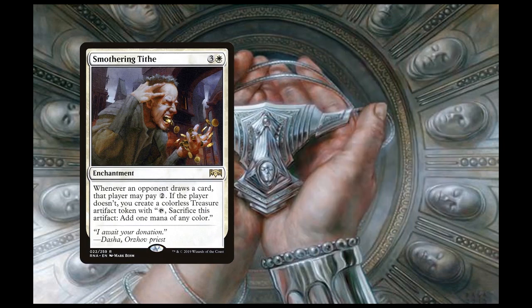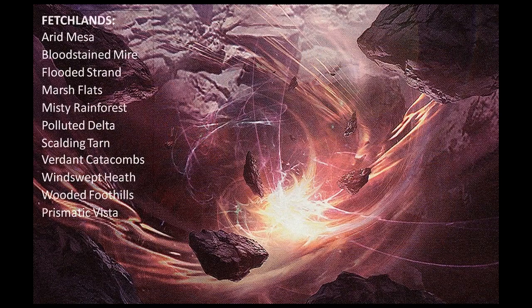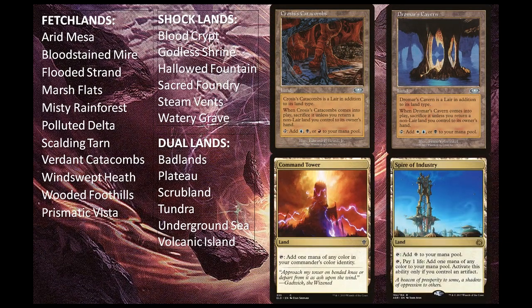When Storm the Vault transforms into Vault of Catlacan, it's an improved Tolarian Academy. The amount of blue mana this produces in the deck is insane, especially if we have Mycosynth Lattice in play — though in that case it wouldn't just be blue mana. The rest of the deck's mana sources are its lands. The deck runs all 11 fetch lands, all 6 shock lands, all 6 dual lands, Crosis's Catacombs, Yavimaya's Cradle, Command Tower, Spire of Industry, and one of each basic snow land in case opponents are running anything that benefits from it. Either way, it's always good to run basics, not just for fetch lands, but because Blood Moon is a thing.